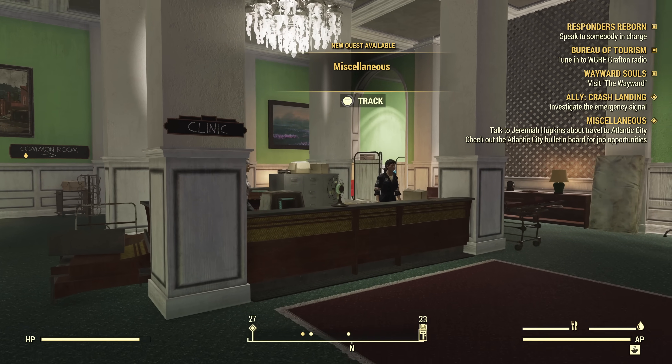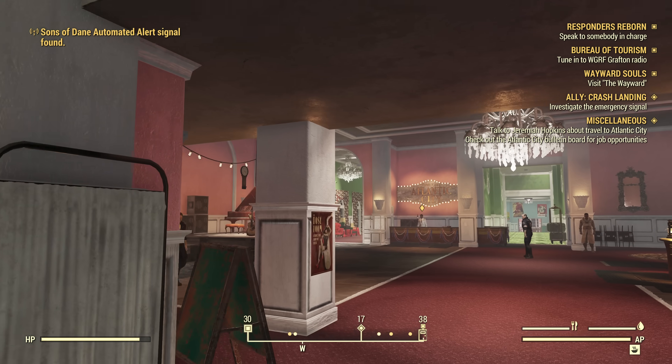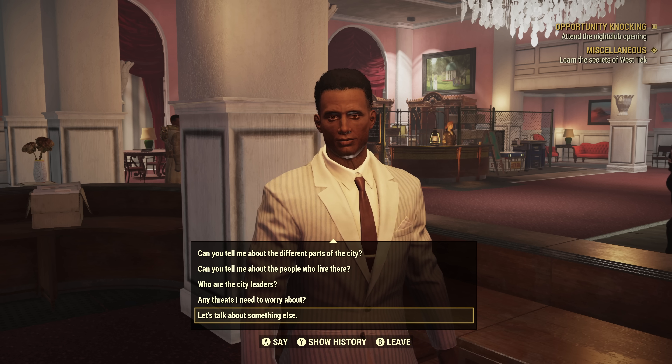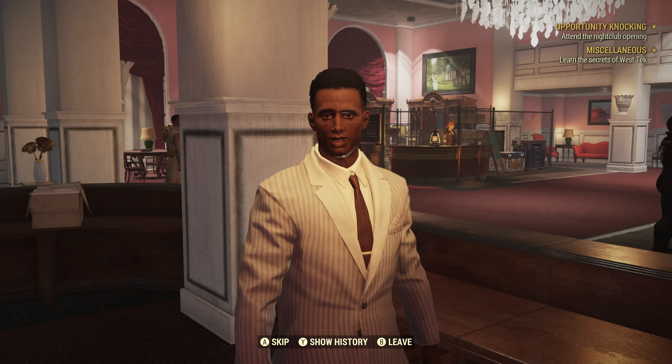Starting off at the White Spring Refuge, there's a new character to meet. Jeremiah Hopkins is a travel agent from Atlantic City, currently residing in Appalachia. A charismatic, optimistic salesman trying to bring visitors to Atlantic City, he works out of a kiosk near Giuseppe de la Repa's shop, but while you're here, you're also directed to check the Atlantic City billboard.